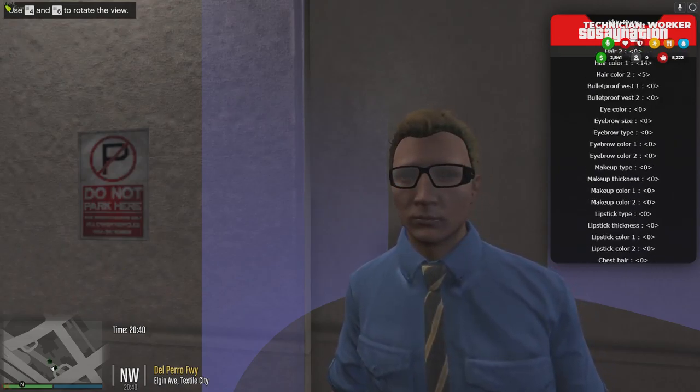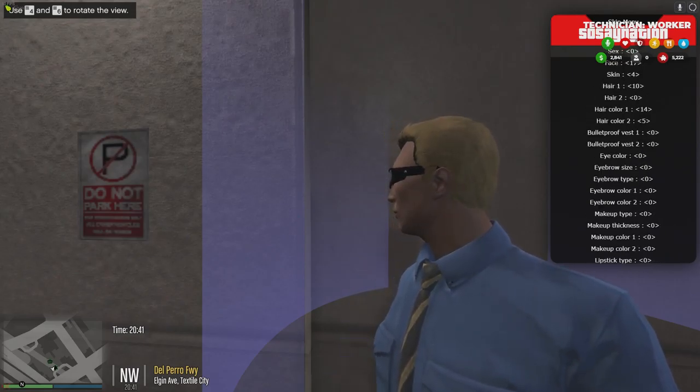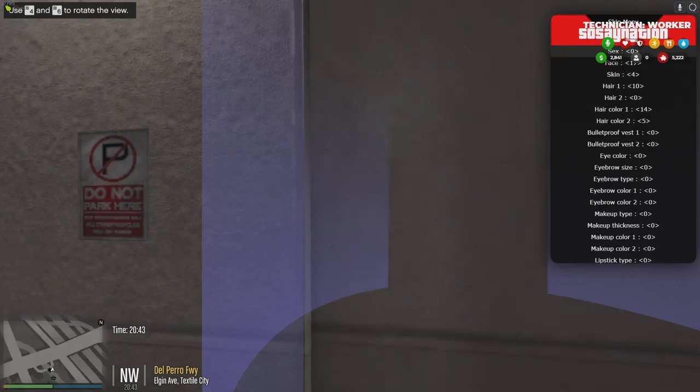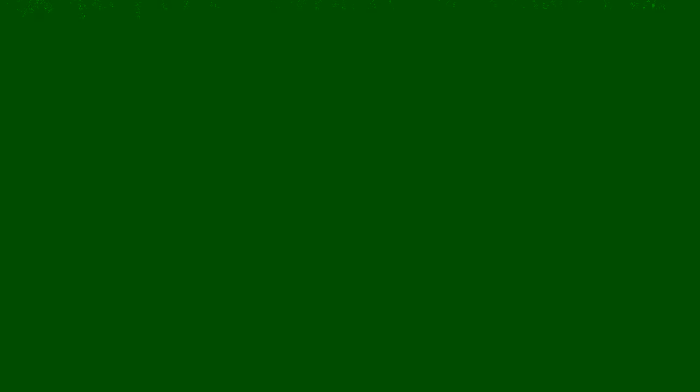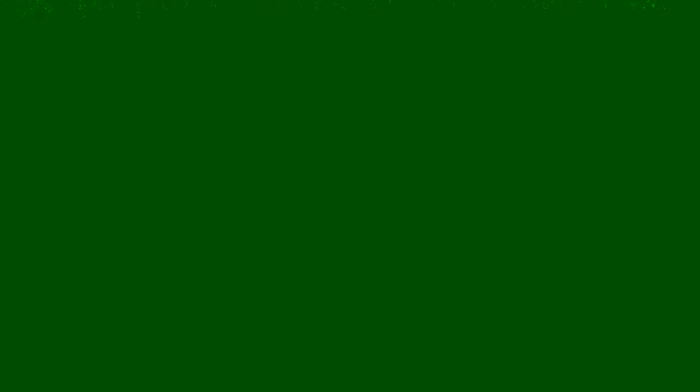Right after you make your name, this screen will show up — this is where you can make your custom character. You can change the sex, different facial expressions, clothing, pretty much every detail you want. Give them makeup, a beard, freckles, all sorts of stuff. The very first time you make your character this way, it'll be free. Once you're done, hit enter and it makes your character.